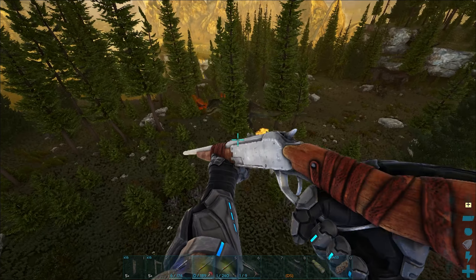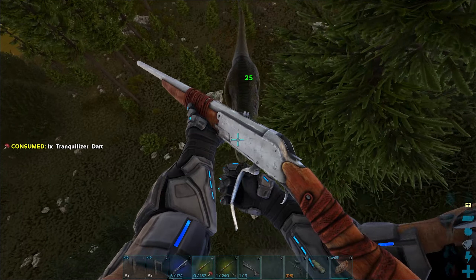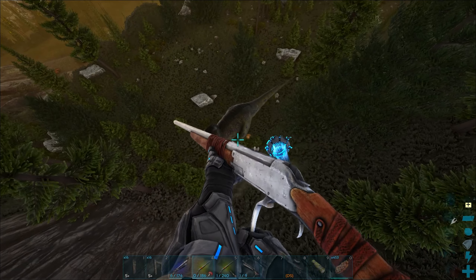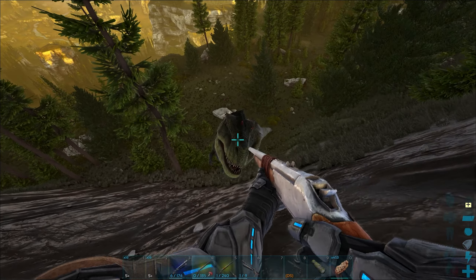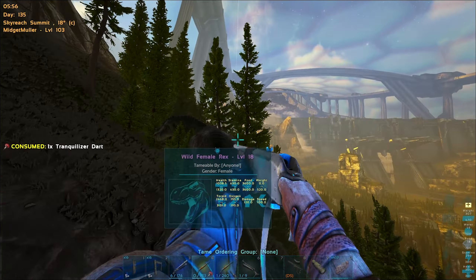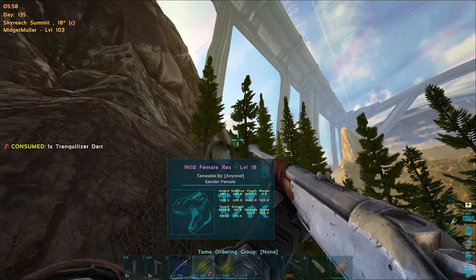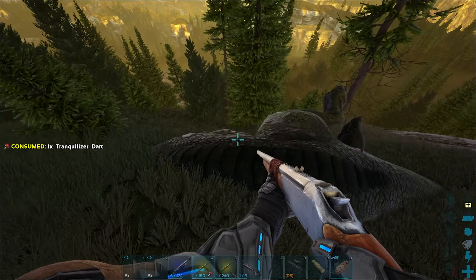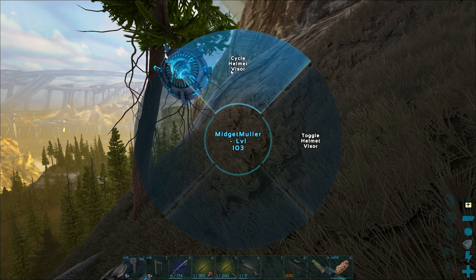I'm going to try and knock out this low-level Rex. When you do mutations you should always, if you're going to go crazy with it, get a low-level creature so you can breed in the low-level stats. I'm recording this while I'm taming up the Thylos. I just stumbled across this Rex so I'm recording it now. I didn't trap it because I figured I'd knock it out pretty quick. Looks like we got it in a good spot — now I'm going to ruin its taming effectiveness.